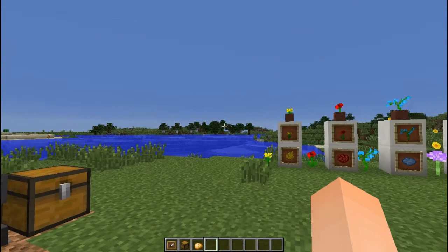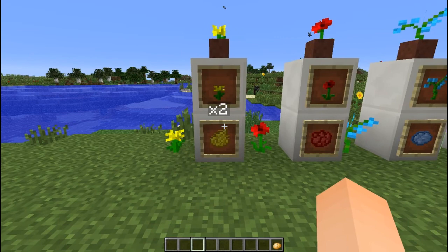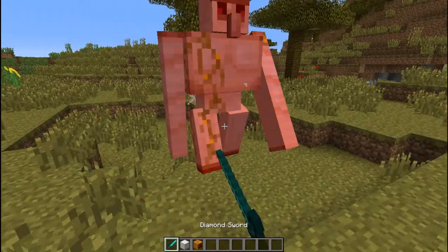Moving on to flowers now. We're already familiar with the dandelion which gives us two yellow dye. Roses have been replaced with poppies which still gives us two red dye.